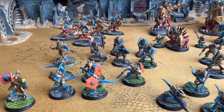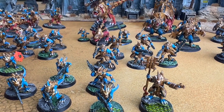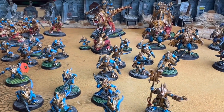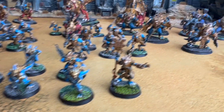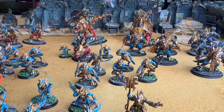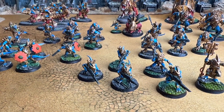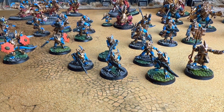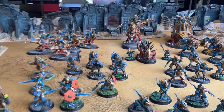All of these are from the One Page Rules Patreon. They print beautifully with very few issues — any issues that occurred were from not placing them on the print bed correctly. Some are the pre-assembled versions — the crocs and shooty ones — while the hitty ones and geckos were multi-part. One Page Rules offers models either pre-assembled or as multi-part kits.